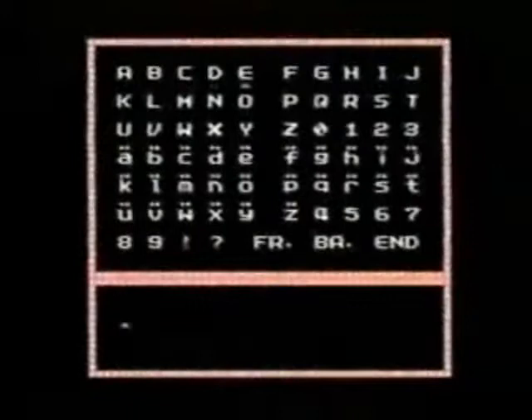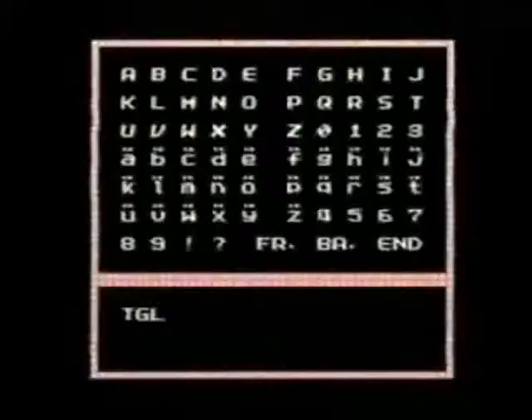If you want to play only the space shooter scenes, you can enter a special code during the passcode screen. Enter the letters TGL and all the rest should be blanks, and you will warp from scene to scene without having to fight your way through the adventure scenes.